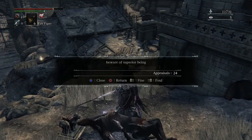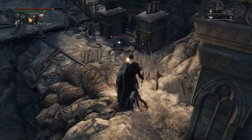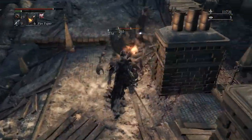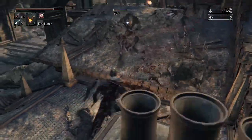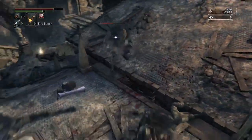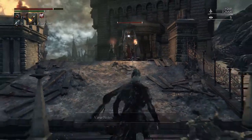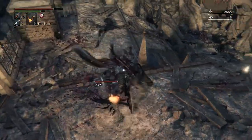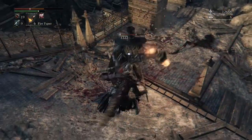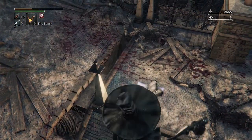Is that a weapon? Because that'd be cool. Message says 'Beware of superior being.' I put the torch away and he came right at me. Oh jeez. Well, this guy's got a lot of health. I should probably — oh, fuck! God damn it.